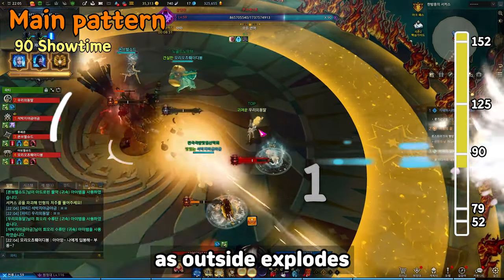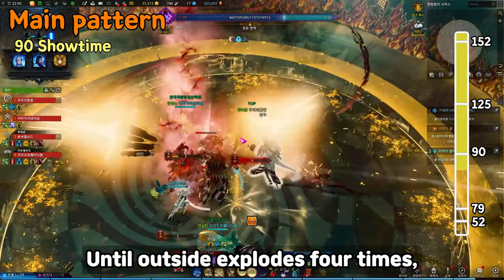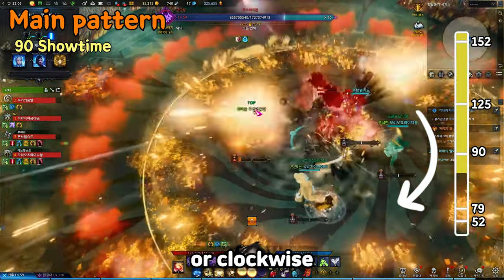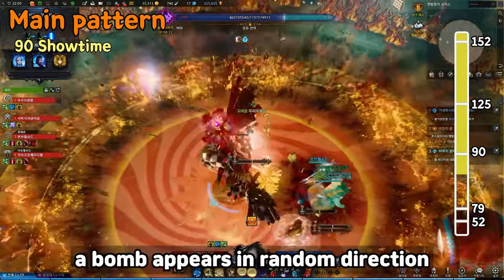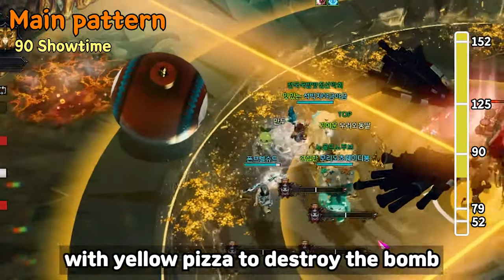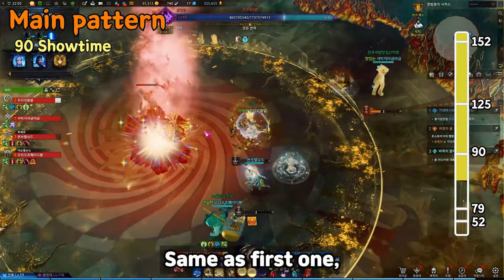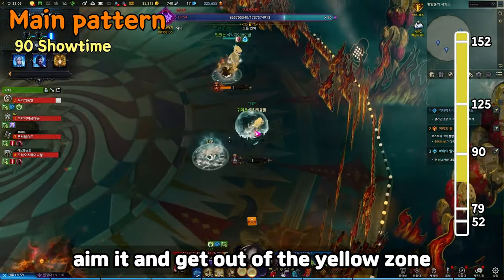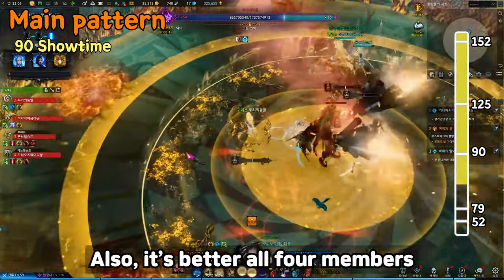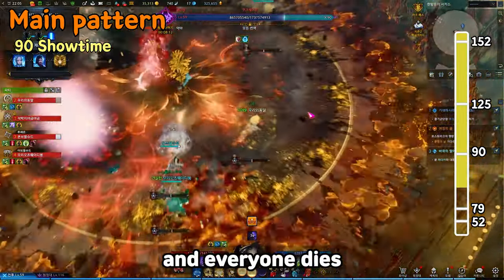Next, everyone should get near the boss as the outside explodes. Use Inanna as you get in if you're going to. Until outside explodes four times, players must run clockwise then counterclockwise — or vice versa — to dodge all attacks. Suddenly a bomb appears in a random direction and a yellow pizza follows the aggro player. The aggro player must aim the bomb with the yellow pizza to destroy it. After the first bomb, a second bomb comes out on the opposite side — aim it and get out of the yellow zone. It's better for all party members to aim bombs together to avoid mistakes. If you fail to aim properly, the bomb explodes and everyone dies.